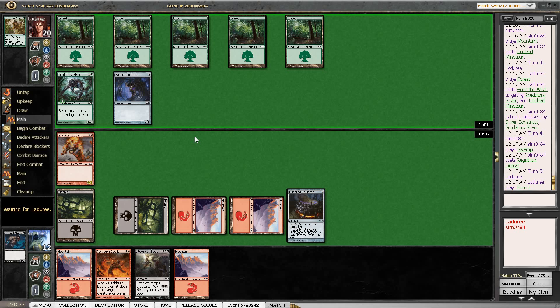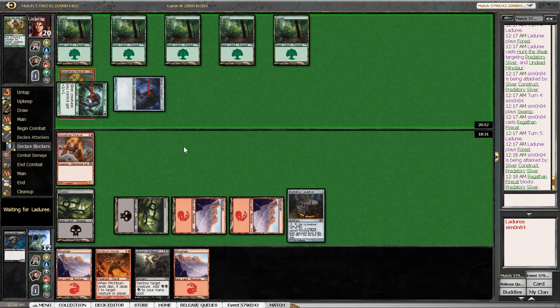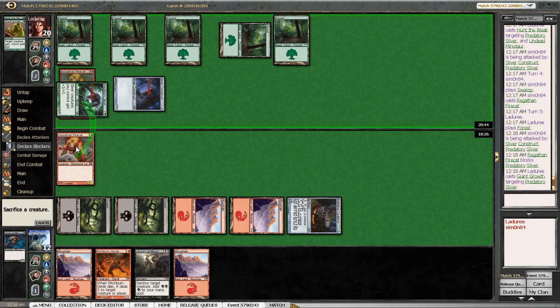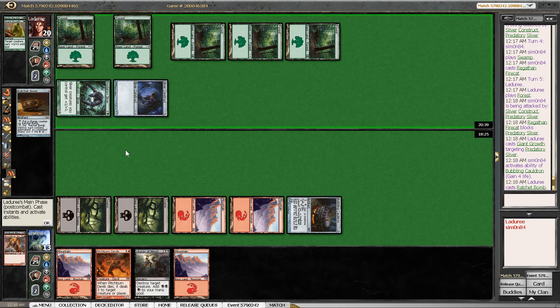It hasn't grown out of bounds for us to kill with the Fire Cat. Predatory Sliver is still attacking, so I'm going to try to get the trade here. And a Giant Growth — so we gain four life from the Cauldron. We might be facing a mono-green deck, which seems weird, but I've seen worse. Ratchet Bomb — okay, Bubbling Cauldron costs two so that's an option. Doesn't look like he's interested in killing tokens.